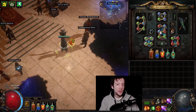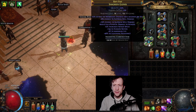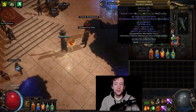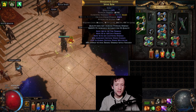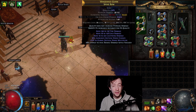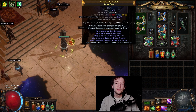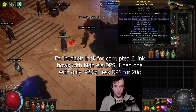Aside from those uniques, all the gear is basic yellow items with good stats. Nothing influenced — I just stacked crit, crit multi, and spell suppression, plus life and resistances. Nothing particularly exciting. We have a triple Lightning Arrow bow, though you can also go double LA with a big elemental damage or elemental penetration prefix.